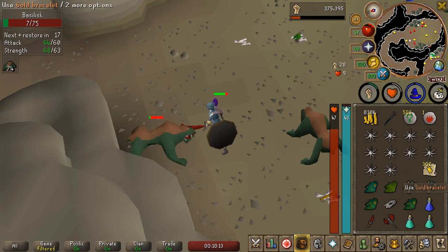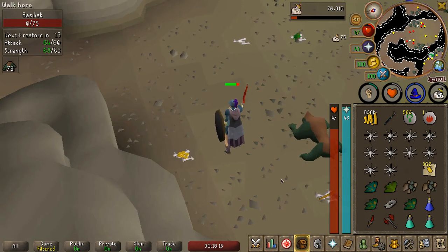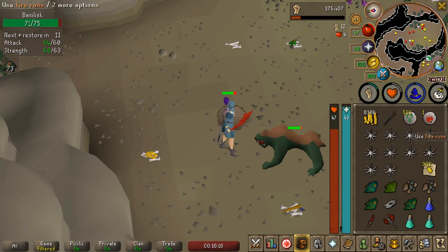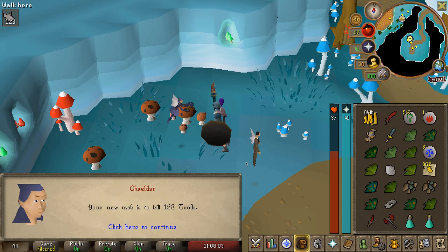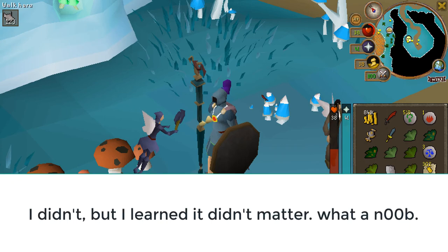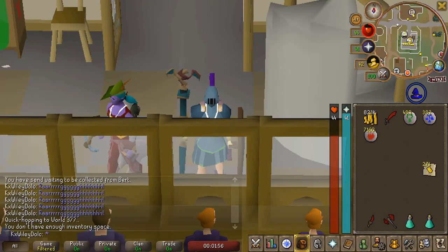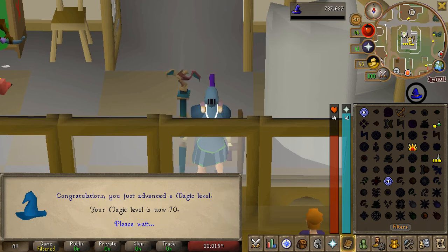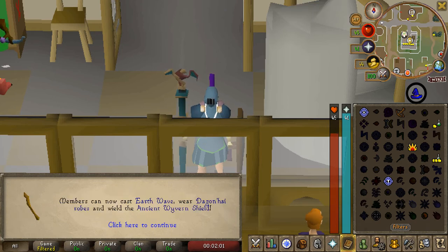I've been alching my gold bracelets while I've been doing Slayer, and I was about to record 70 Magic but I ran out of fire runes. We got a troll task, 123. I'm really hoping to get the Addy Warhammer on task. Big moves out here - we got 70 Magic on deck.